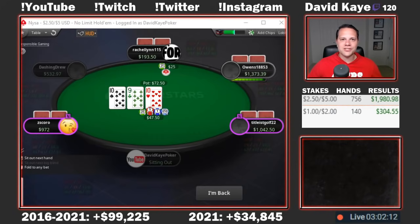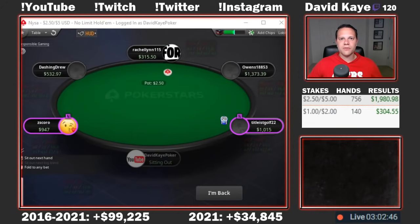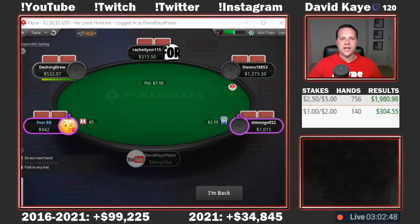Huge session for us today. All started with that nice suck out — kings versus aces all in pre, hitting the king on the turn. This also puts us over the $100,000 profit mark again since 2016, so next time out we'll be playing another 5-10 with a $1K buy-in. This will be our fourth shot at it — lost all three previous 5-10 sessions, so hopefully the fourth time's the charm. If you enjoyed the video, please like, comment, and subscribe. Posting a new poker vlog five days a week, Monday through Friday at 1 p.m. Eastern. Live streaming schedule on Twitch is posted every Monday morning at 9 p.m. Eastern on the Schedule tab.